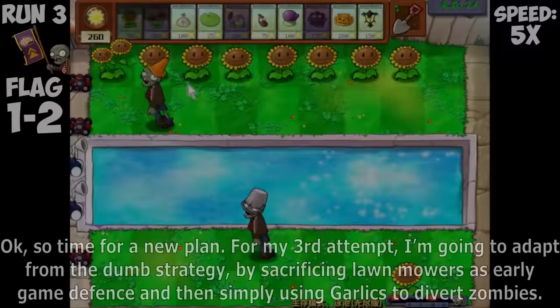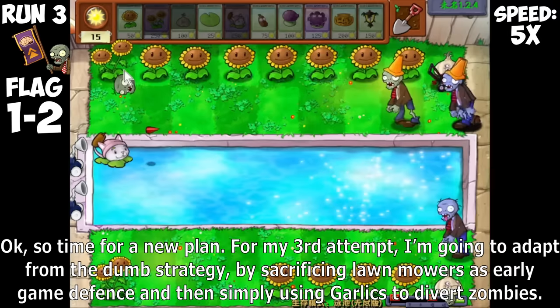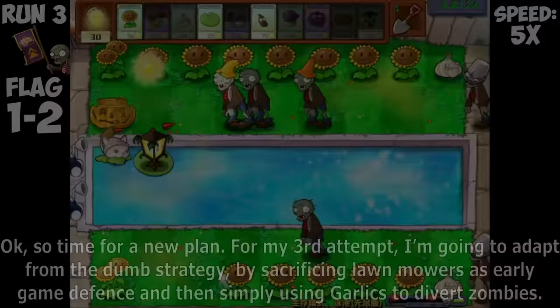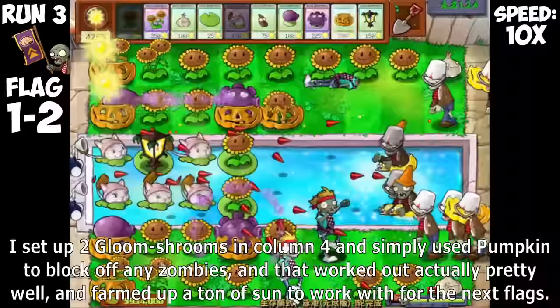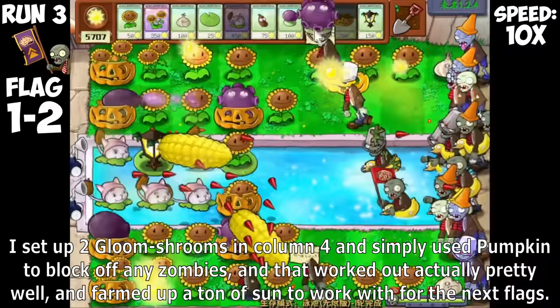Things are already looking kind of bad with two lanes of defense almost completely dead. Trying to use Doom Shroom as a way to clear out the horde of newspaper zombies is a really bad idea. So, time for a new plan. For my third attempt, I'm going to adapt from the dump strategy by sacrificing lawnmowers as early game defense and then using garlics to divert zombies. This allows us to rack up Sun much faster, and this supports using Fume Shrooms as a much more efficient form of damage.